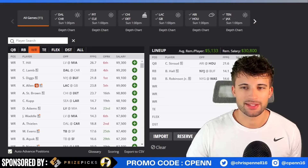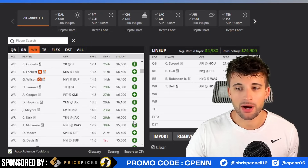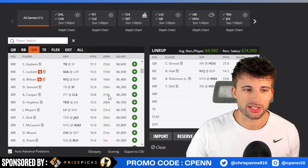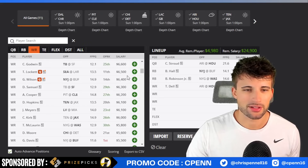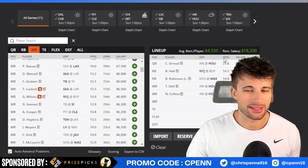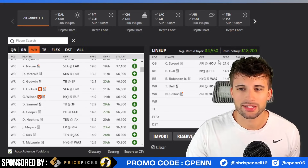Hitting over to our lineup — we need two pass catchers with CJ Stroud. Number one for me is Tank Dell at $5,900. I love that price point and do expect him to be popular, but you've got to stack with him. Then we can either go Nico Collins or Dalton Schultz. Since Nico Collins is close to $7,000, I don't think it hurts us too much in the salary department to play him. We'd have around $4,500 left and could maybe throw in Trey McBride. For now, let's go with Nico Collins, and if we can't afford him, we'll drop down to Dalton Schultz and work some magic.